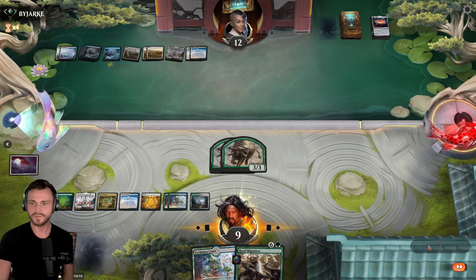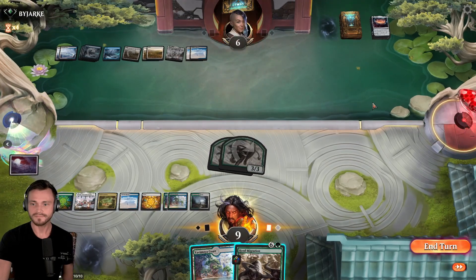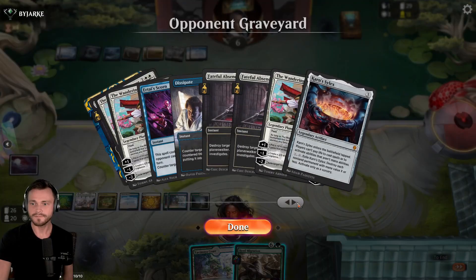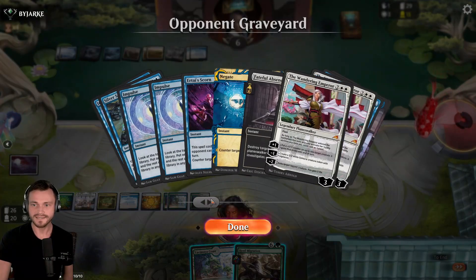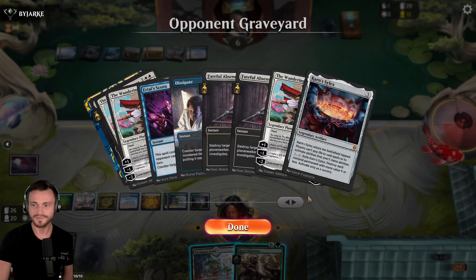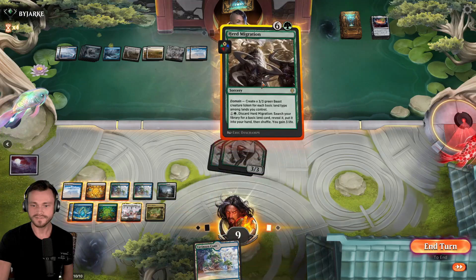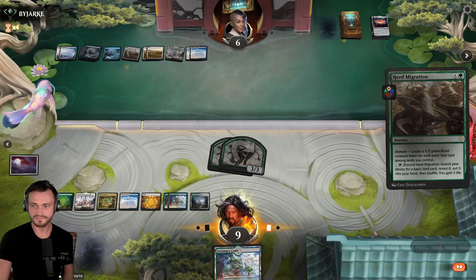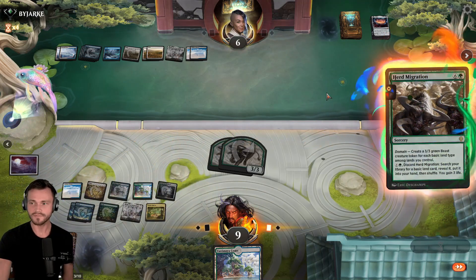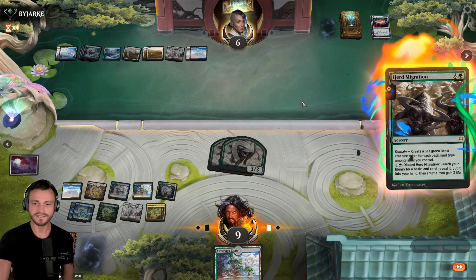The last Herd Migration — do we play it out? Is the question. We have lethal. I guess the answer is no. If we play it and they draw a sweeper — that's not a Silex — then we'll be really sad. But there's no reason to think they play anything besides the Silex. This almost guarantees victory. We're going for it. That way, even if they have a blocker or a Wandering Emperor, we can still get through for the last point of damage. They have to top deck one more sweeper that's not a Silex to win.